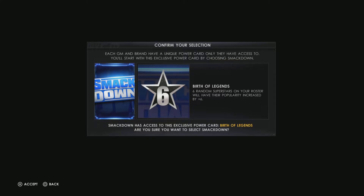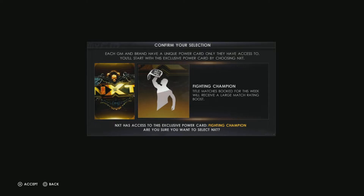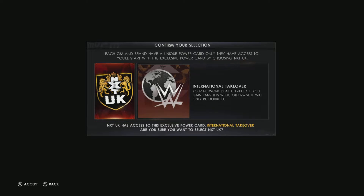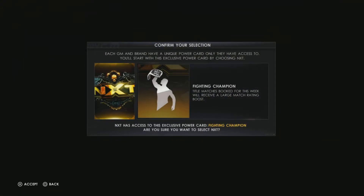SmackDown has Birth of Legends - six random superstars on your roster will have their popularity increased by plus six. Raw has This Is War - three randomly selected superstars on the opposing brand cannot be booked in matches next week, and cannot be used the week before the pay-per-view. NXT has Fighting Champ - the title match booked this week will receive a large match boost rating, which might be the brand I go with. NXT UK has International TakeOver - your network deal is tripled if you gain fans this week, otherwise only doubled. I'm probably going to choose NXT, and we need to set up the opponents, so we'll choose NXT.